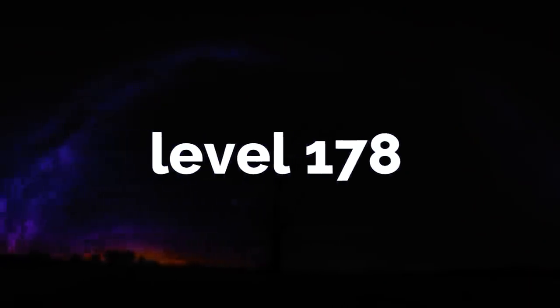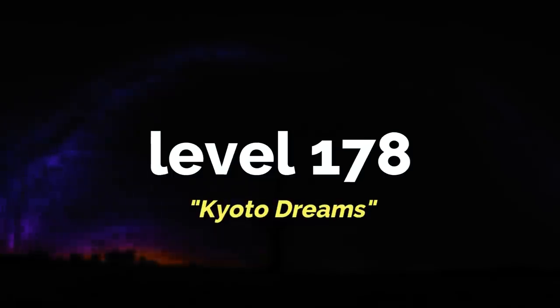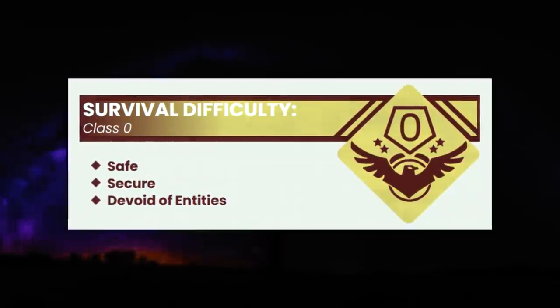The first level I'm going to be talking about today is level 178, aka the Kyoto Dreams. This level has a survival difficulty of zero and has no entities, so it's pretty much as safe as you can be in the backrooms.